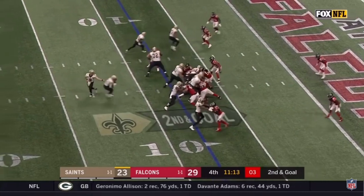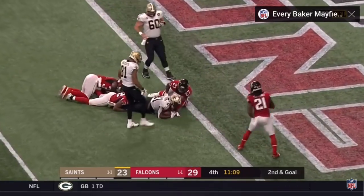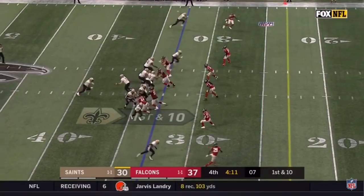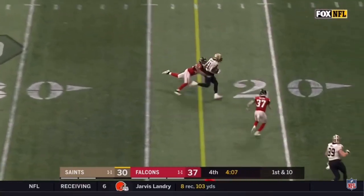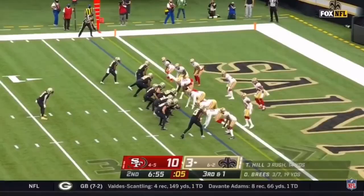Motion — Kamara carries, big hole, Kamara to the goal line, just short — he's inside the one yard line. First down at the Falcons 33, the play fake, short throw complete to Kamara and he's inside the 20, down to the 17.